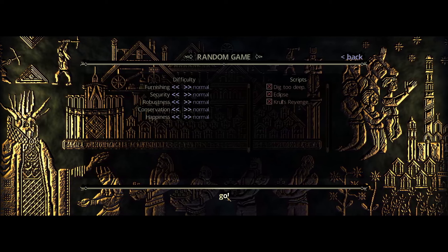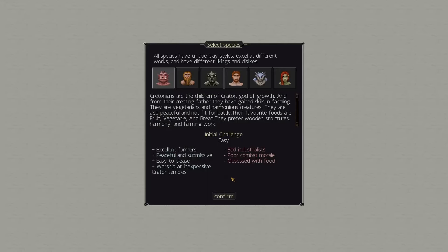For your first game you can keep the difficulty sliders as they are, but you can use them to customize the difficulty by making your population need less or more furnishing, security, increasing or reducing the building degradation, increasing the rate of good spoilage, and also how happy your citizens are. As well as introducing more scripts for late game stuff such as a dwarf fortress reference, an eclipse that happens during the game, or a late game challenge from the warlord Krull. Feel free to set these however you like but adding the scripts will make things harder and therefore more fun. Once you're ready, make sure you've got the settings you'd like and then hit the go button and that will bring us to the race selection screen.